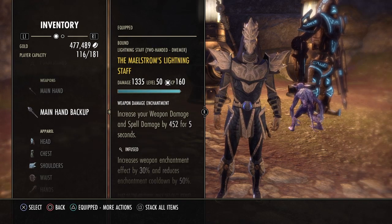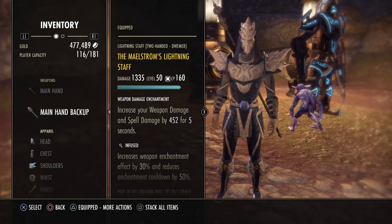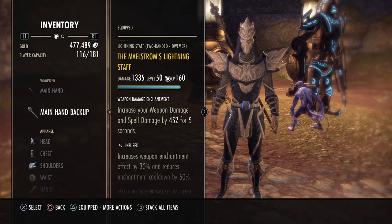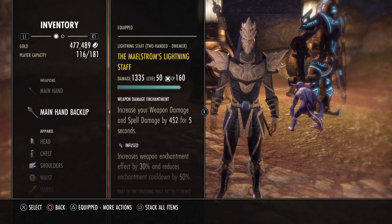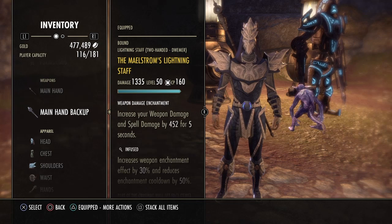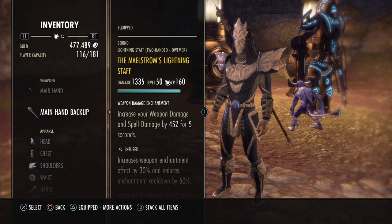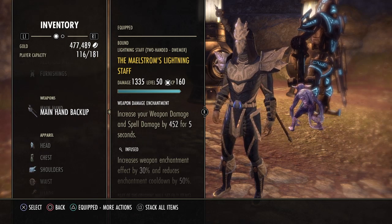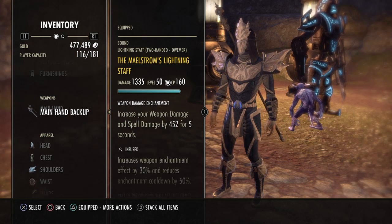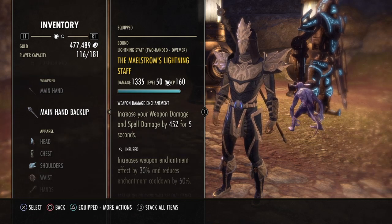On the back bar we are using a Maelstrom Lightning Staff, Infused, with a Weapon and Spell Damage Enchant. You can use Nirnhoned or Infused — I found Infused to be best in Maelstrom for me, but it's entirely up to you. If you don't have a Maelstrom Staff, I would suggest either another Infallible Aether Lightning Staff or a random crafted staff with Infused trait.